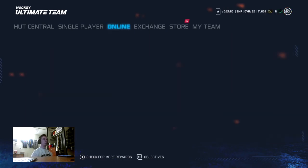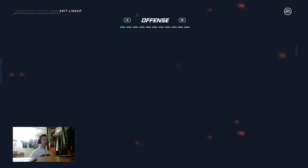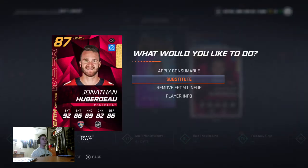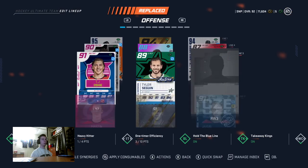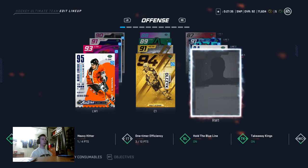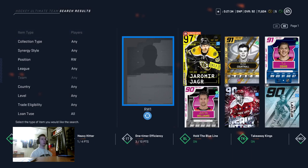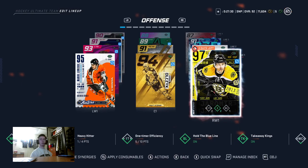That's three days and it's Sunday, so I get to use them for three days. We're gonna put them in the lineup on the first line. Our lefties are crazy as it is. Goodbye Huberdo, for three days you can take a break. 91 overall going to the third line, 94 overall going to the second line — that's crazy. And now, yep, you guessed it: Jamir Jagr 97 overall is now on the first line.